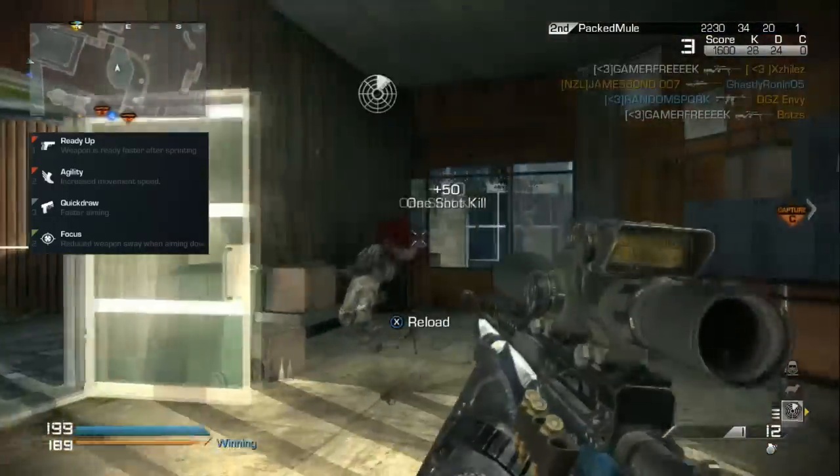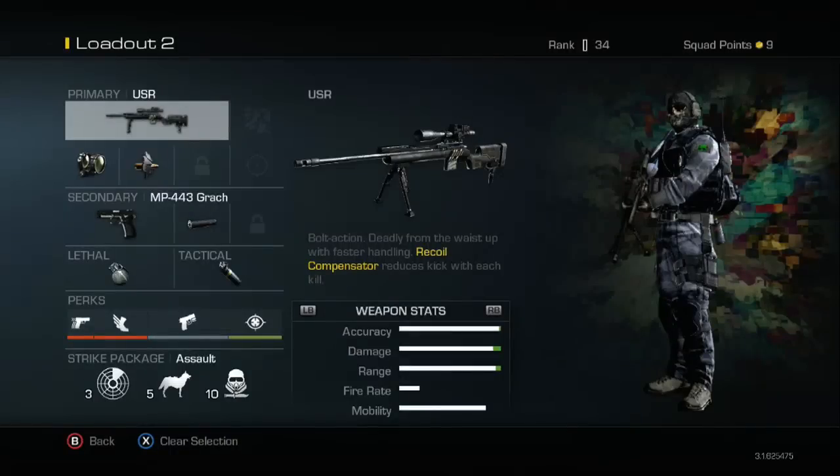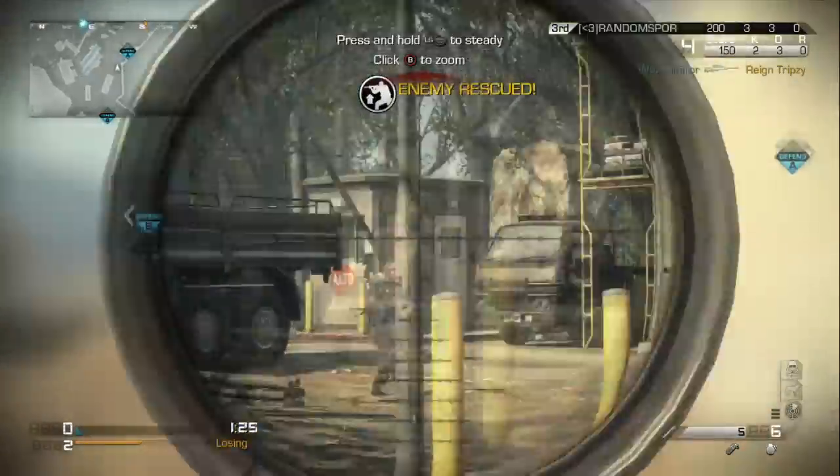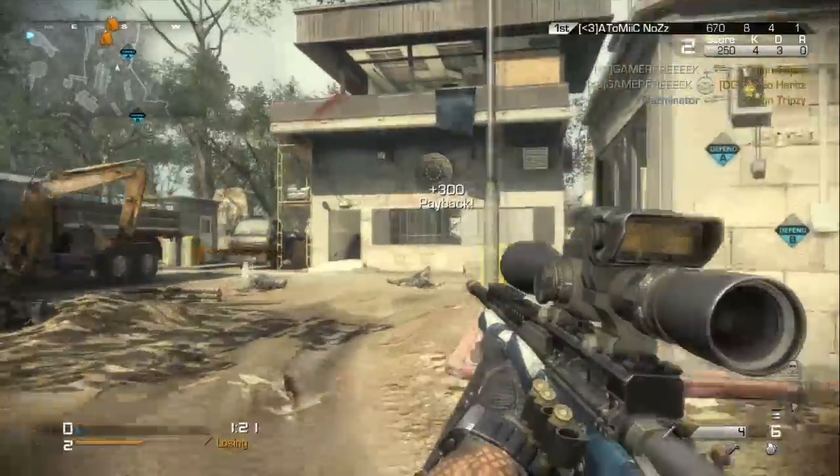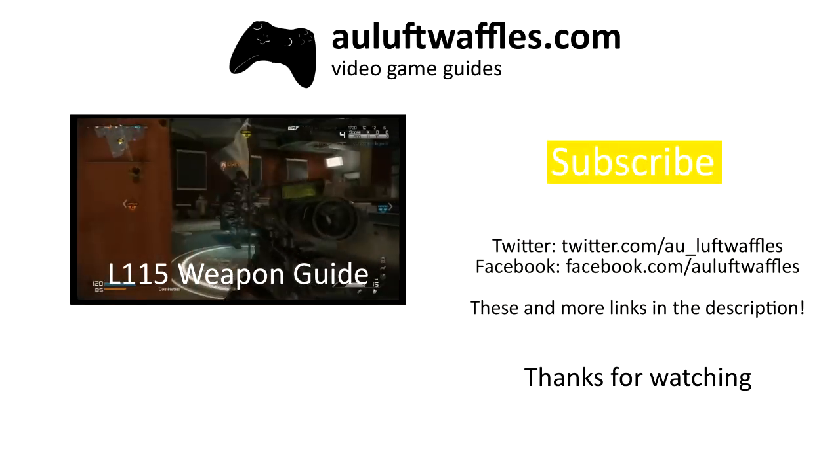Focus will also reduce the flinching when you get shot. In summary, the USR can be both a good long range weapon and close combat gun. The perks equipped will allow you to both take out enemies from a distance as well as get up close and personal to secure kills. If this video was helpful to you, please leave a like and subscribe.